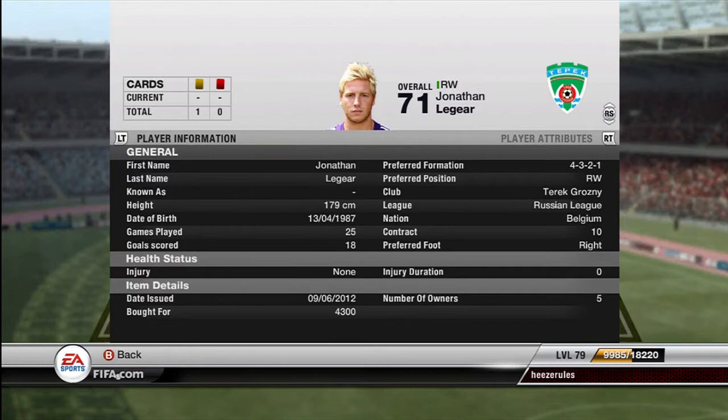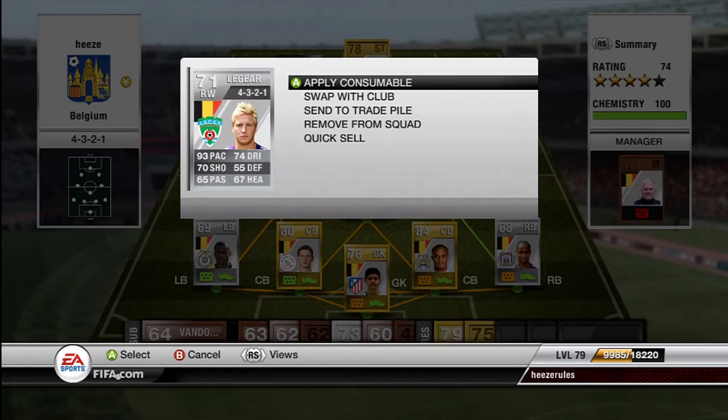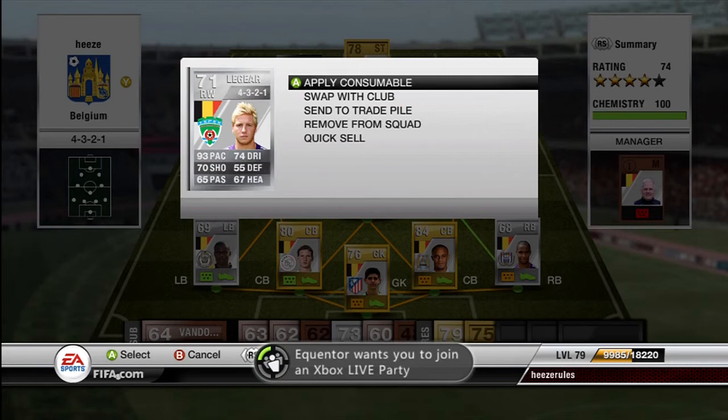He has 90 pace, 70 shooting, 65 passing, 74 dribbling, and 67 heading. Only 3-star skills, so that's a bit of a bummer. But 4-star weak foot, and he has awesome power free kicks particularly.